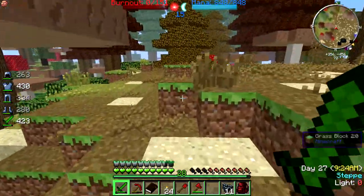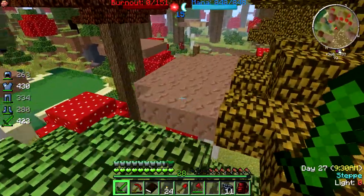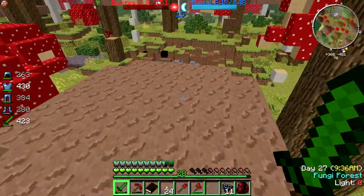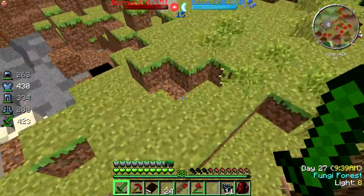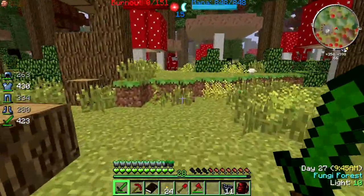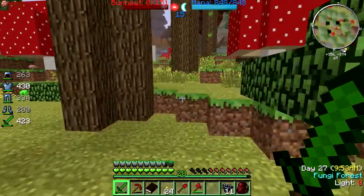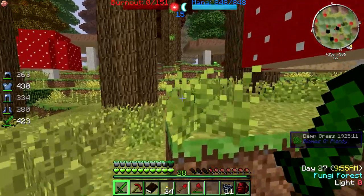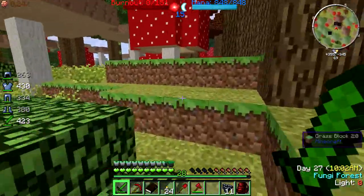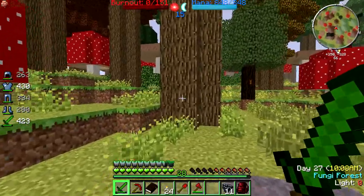Let's go in this direction, over some hills. After this biome should be some snow. So let's get there. As you see here was the meteor, and I think the meteor block simply despawned. And that should be all the problems that were with the update, I hope at least. I hope it was not a bug, not a game-crashing update.